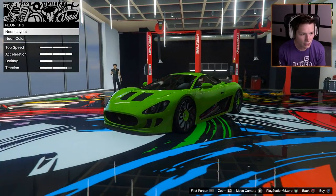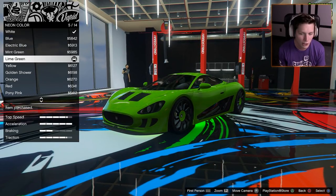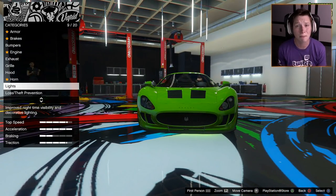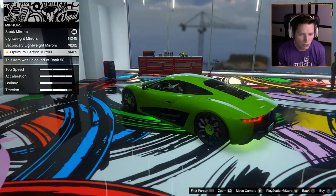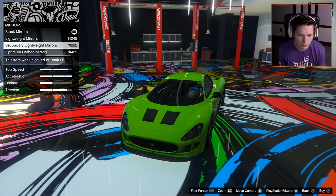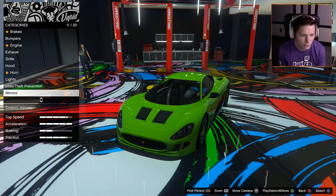We'll go ahead and put xenons on there. Neon layout — we're going to do front, back, and sides, and the color lime green. I'm going to keep this one lime green because I really like that color. We've got to finish up all our stunt jumps to unlock it normally. I'll probably carbon up the mirrors — I always feel like that looks better. The carbon is the way to go there.